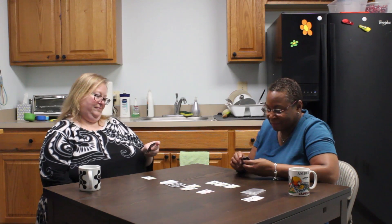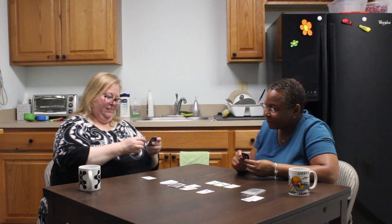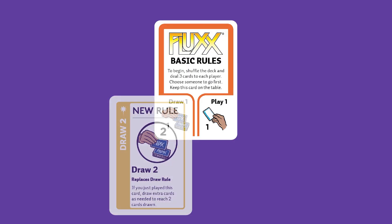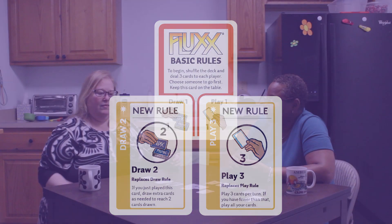Your turn, Janet. The rules are still draw one, play three. Janet drew the new rule Draw Two and immediately played it as her first play. The rules are now draw two, play three. So far Janet has drawn one card and played one card, so she needs to draw one more card and play two more cards to meet the current rules.